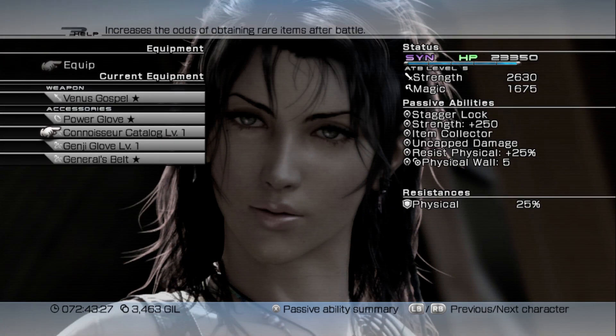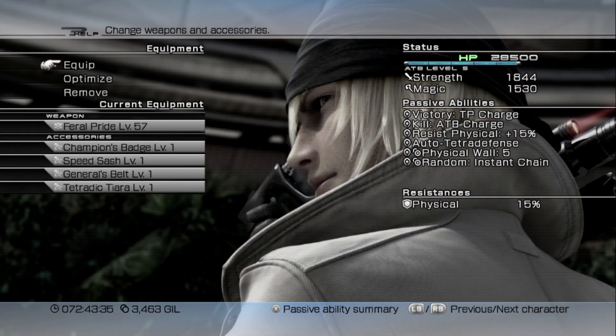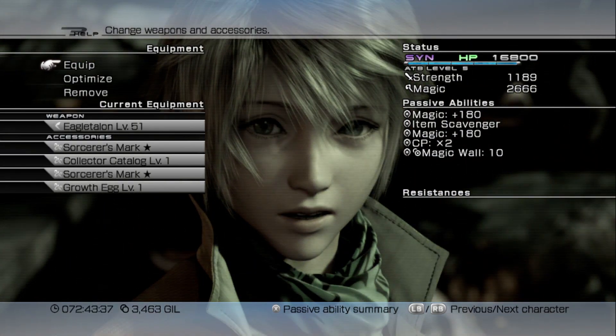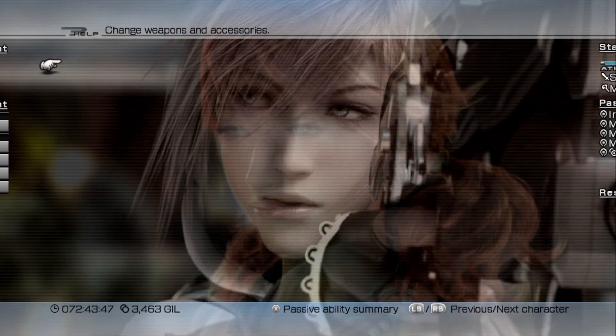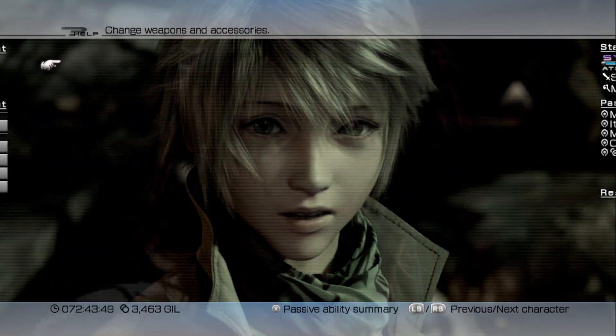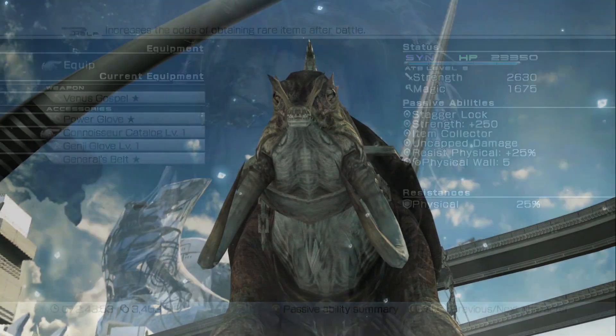As for equipment, you want to make sure you have a Connoisseur Catalog, as that's the only way you can get the Trapehedron, and a Genji Glove so you can do uncapped damage. For the others, it doesn't really matter as long as you have good stats. Hope's magic stat is over 2600, and Lightning is near the 2000s for her strength and magic.